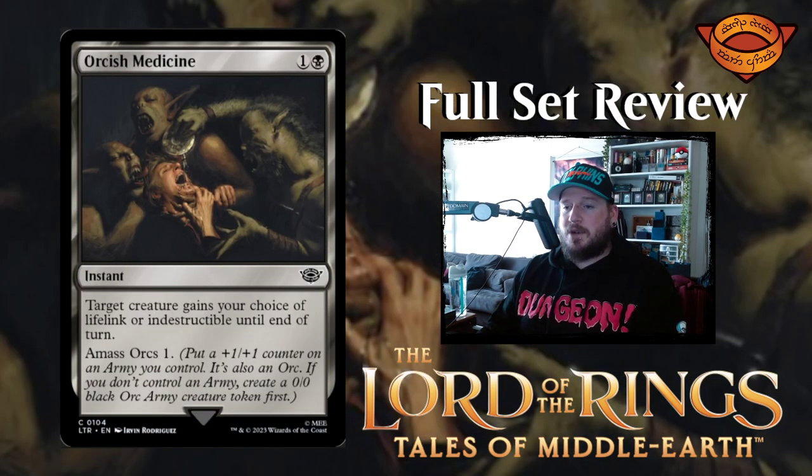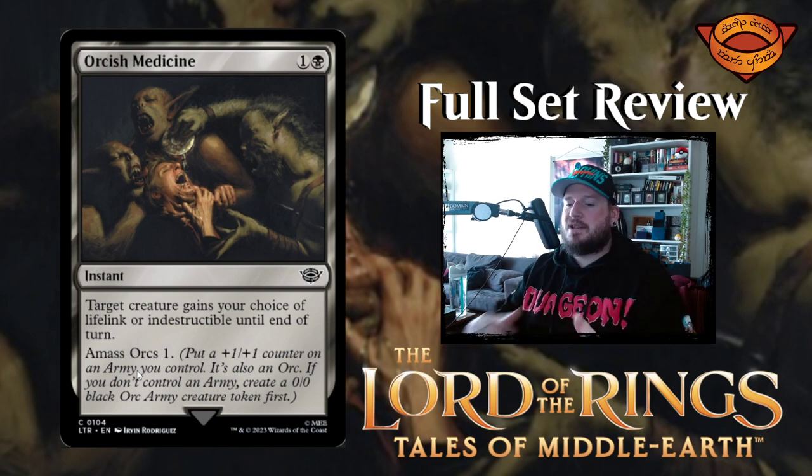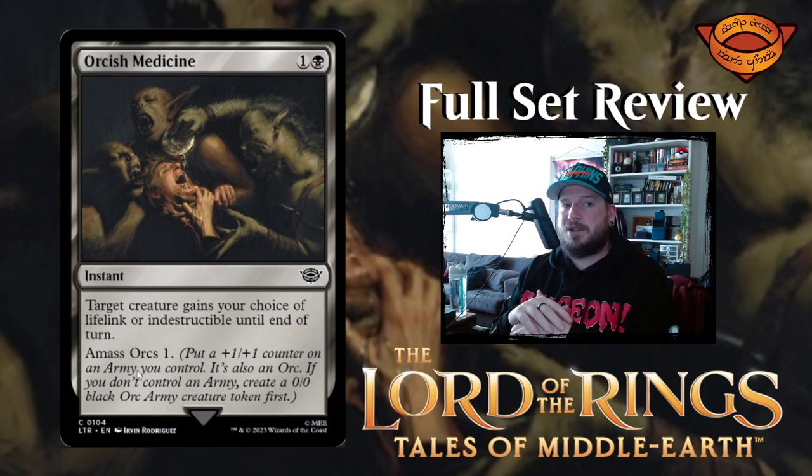Next up we have Orcish Medicine — one and a black for an instant. Target creature gains your choice of lifelink or indestructible until end of turn, amass orcs one. I like the lifelink or indestructible combat tricks, and it comes with the added benefit of amassing your orc army. But that art is horrifying — I'm never playing this card. Get rid of it.